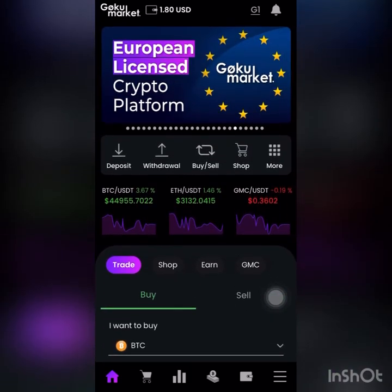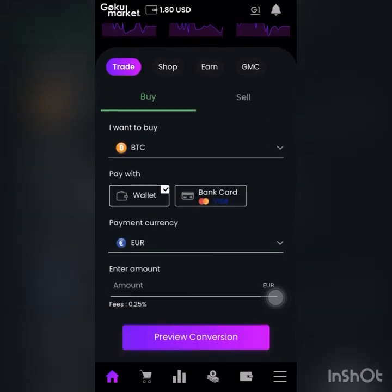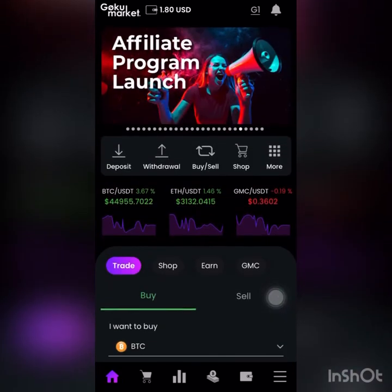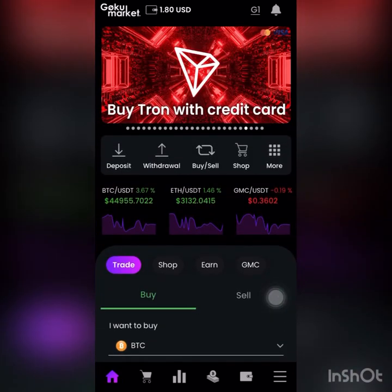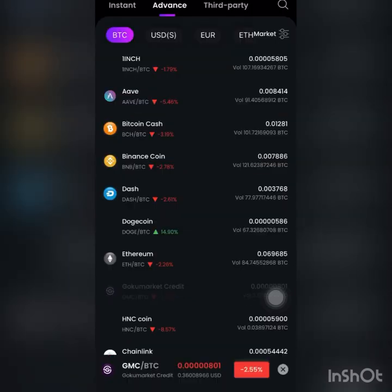First of all, you have to download Goku Market on the App Store and make a registration, complete your KYC and so on. After that, you have to make your deposit. Usually I do it in USDT.